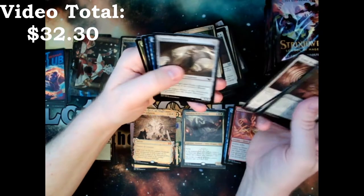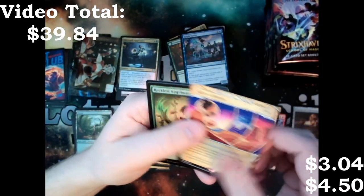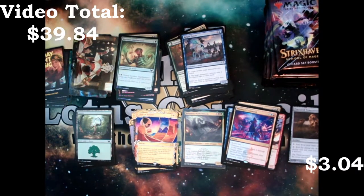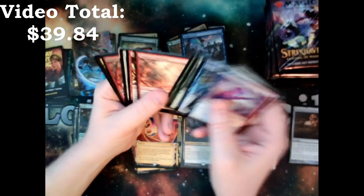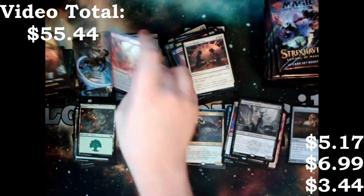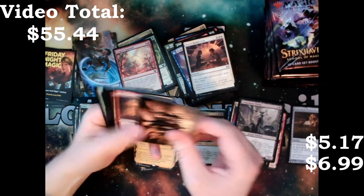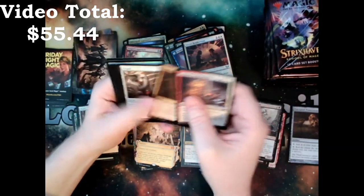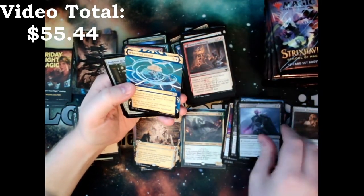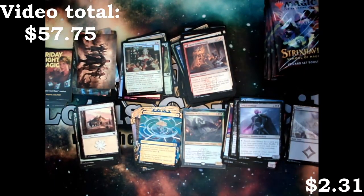Not Planar Chaos — Planechase. Kelpie Guide, Prismatic Command, Gift of Estates, and a Reckless Amplimancer — my piles are all over the place. We've got a Sedgemoor Witch, another Day of Judgment, and a Dry Judge. Lore Mage, Torrent Sculptor, Whirlwind Denial, a Professor of Symbology, and then Eight-and-a-Half-Tails. That's a pretty good hit for a list card — I think it's around three or four bucks.